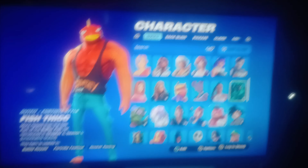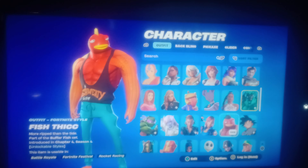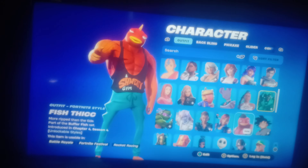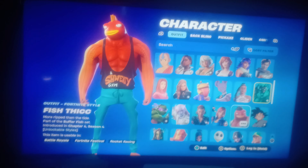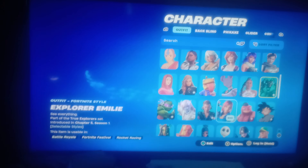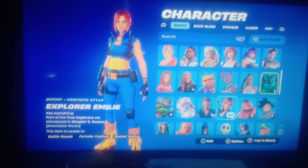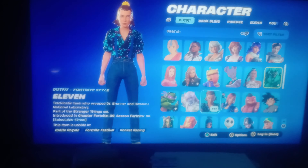Next one we got is Fish Stick - I would love to say this looks like Nemo from Finding Nemo or Finding Dory. I'll just say this one looks like Nemo. Explorer Emily - I just got that one. And then Eleven from Stranger Things.